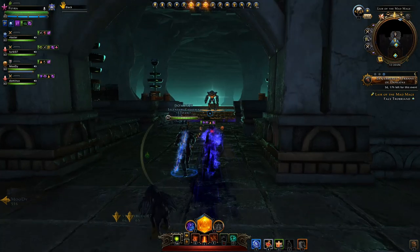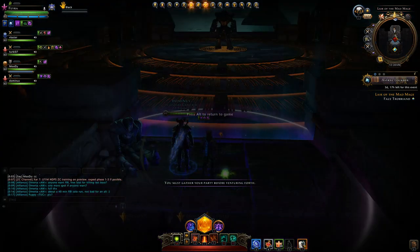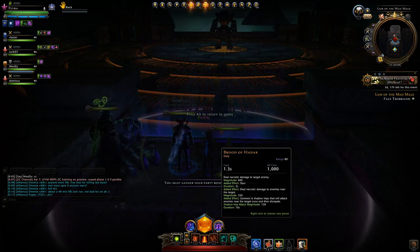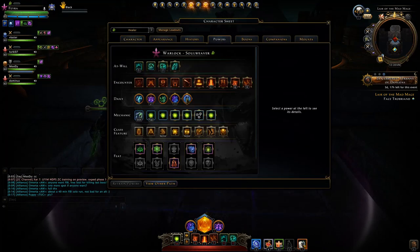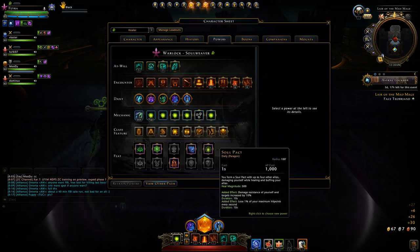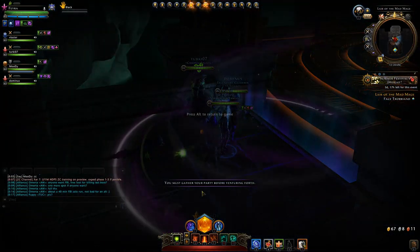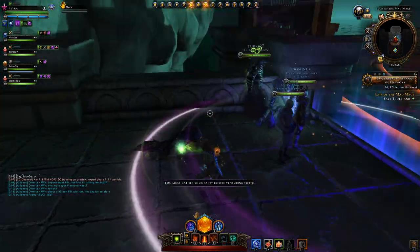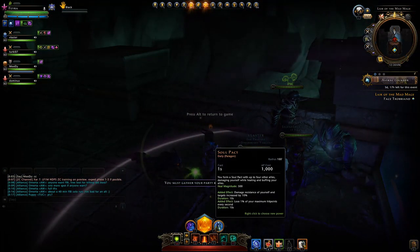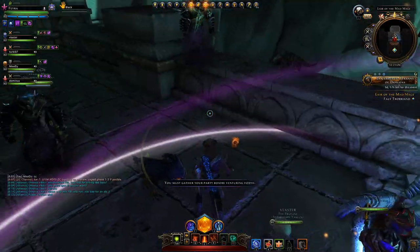Here we are — let's face down Trobriand. I'm not going to switch much out; I'll stick with the same three encounter powers and at-wills. I'll keep my dailies, though I don't need Brood of Hadar — I'll probably switch it to Soul Pact instead. I might use it if there are loads of scorpions all over the place and I'm struggling to heal. Otherwise I'd prefer Soul Barrier, but if people aren't grouped up, Soul Pact is better with a radius of 100 feet.